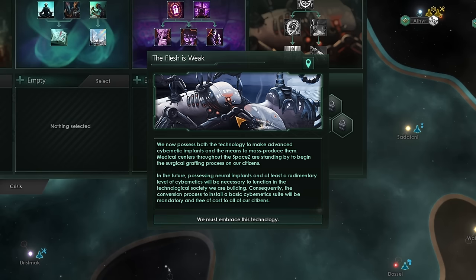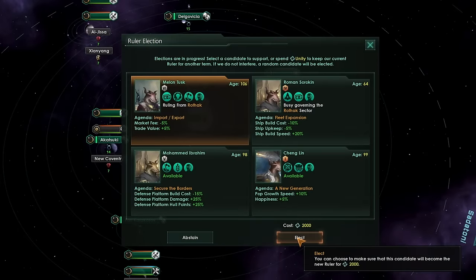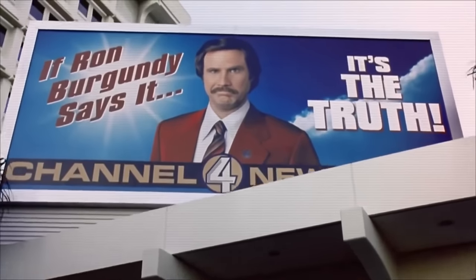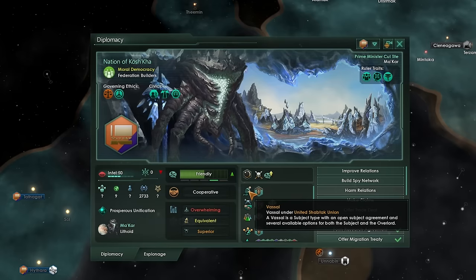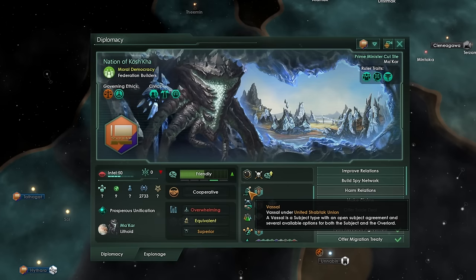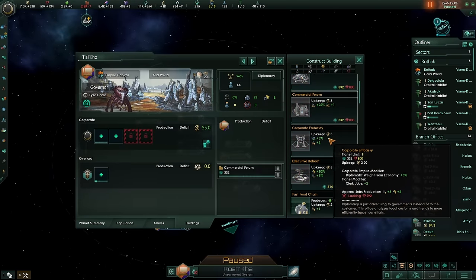Customers, future employees, shareholders of Space Zed — I have an announcement that will blow your little space socks off. No longer will you have to suffer the indignity of weak flesh. If you would not like to receive this optional upgrade, please report immediately to your nearest processing facility. Never forget, CEO Milan Tusk always has your best interests at heart — and that's why you should vote Tusk. The galactic market has been founded. Our mighty military campaigns have yielded results: the once-hostile nation of Kosher is now a vassal under Space Zed.